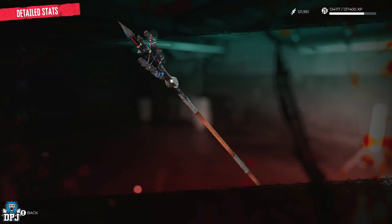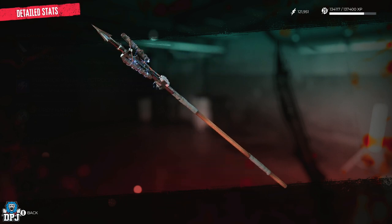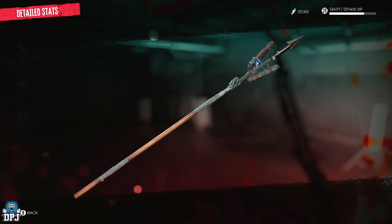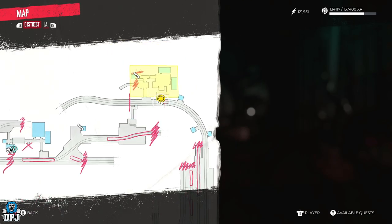Next up we have the Electrocute Pike. This one is also just too badass to leave behind, so make sure you get this while you are here. Its location you can see on screen now.